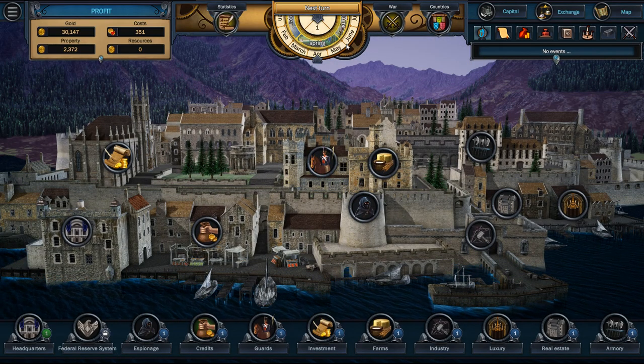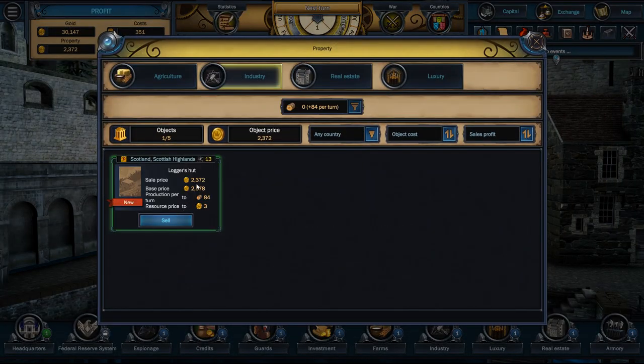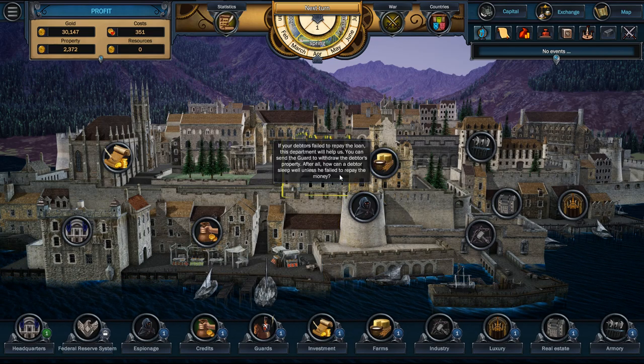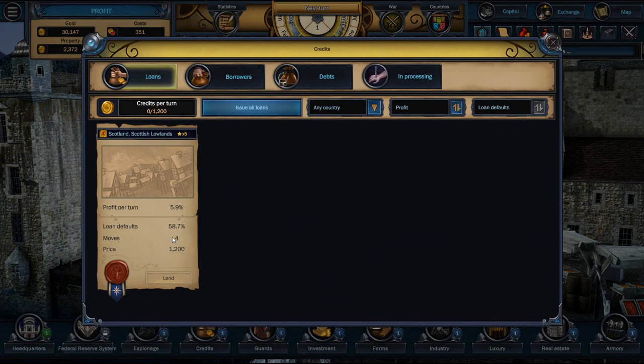Now we own ourselves a logging camp. What we can do in time if we don't want it anymore, maybe we want to sell it — we bought it for around $25 and we can sell it for $23, so we'd lose money on that. As time goes on, property values will go up or down — something to pay attention to. But it's going to bring us wood, and we can start selling the wood. Let's go look at credits — Scotland would like us to lend them some money.